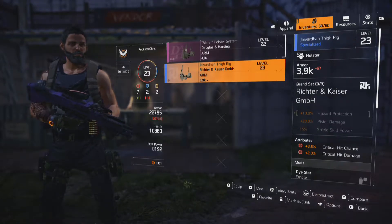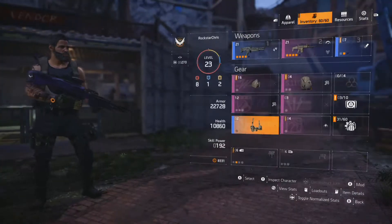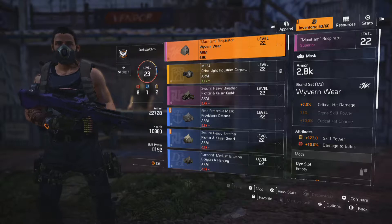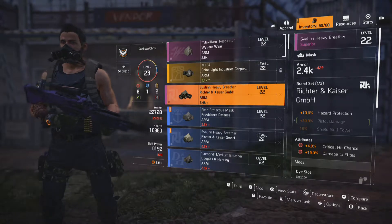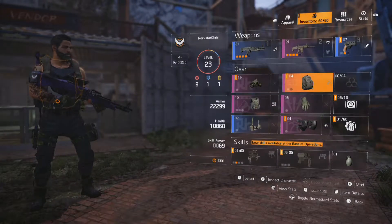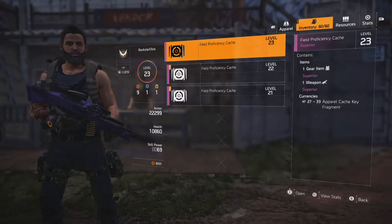Oh man, I think I need to equip that one. Yeah let's go ahead and equip this one. If you look at that — the critical hit chance and the damage to elites — that's going to be worth a lot more than just 400 more armor. So I think we're good there. I'm not going to open any of these field proficiency things. I'm saving them all up until I hit level 30.